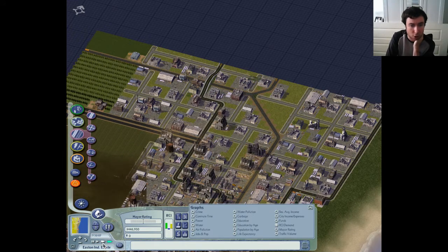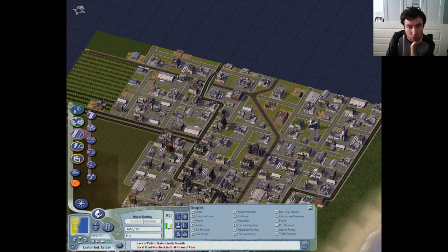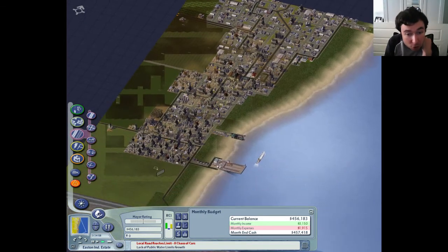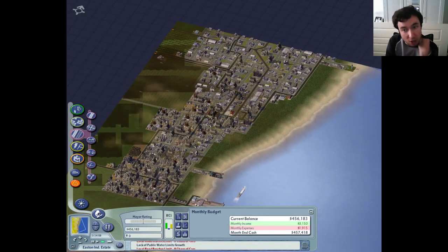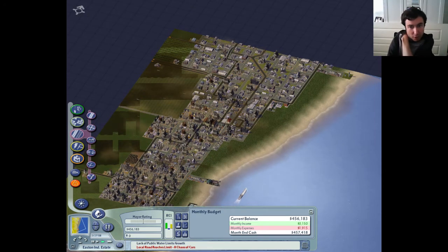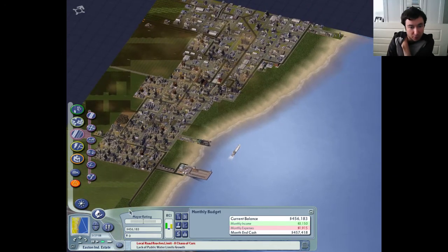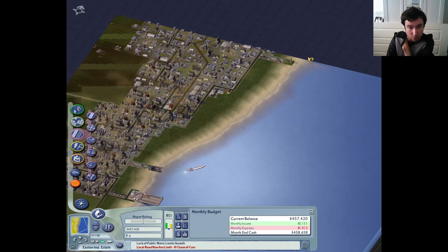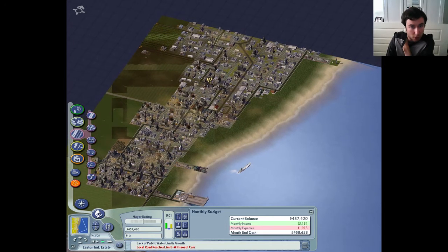Local road reaches chaos. Sure, okay. Continuous demand, so I'm just going to continue to allow this to grow here. Pollution here is awful, to say the very least. The big question really is, we could service this area with water and increase the likelihood of manufacturing industries spawning here. But to be honest, I think this is perfectly okay. Plenty of uses there. Obviously nobody using the ferry, but that's because we've got pretty good road connections to this area.